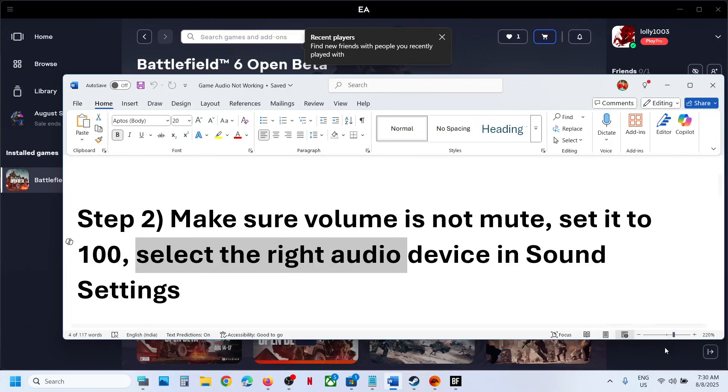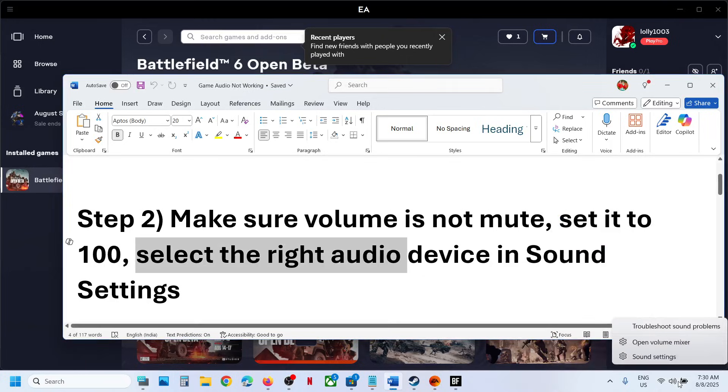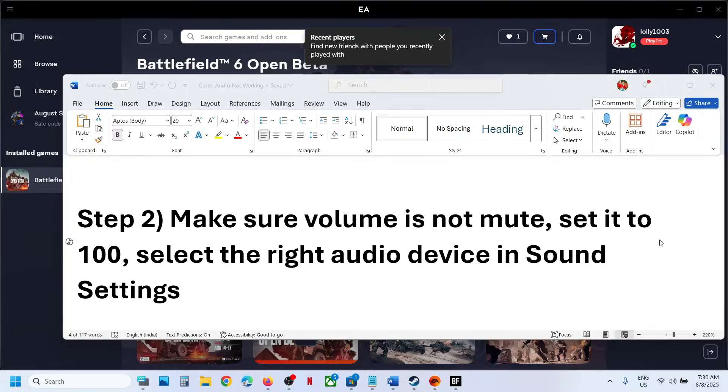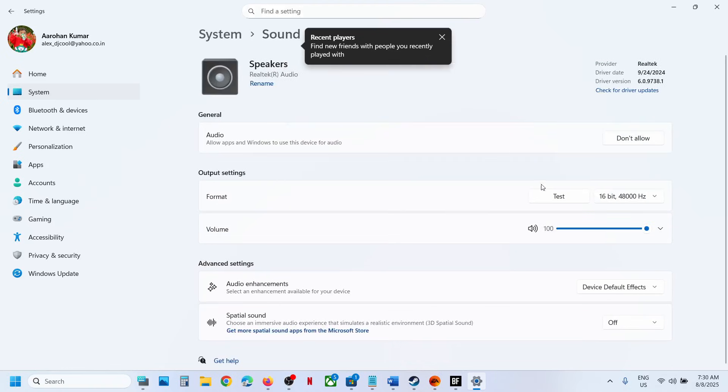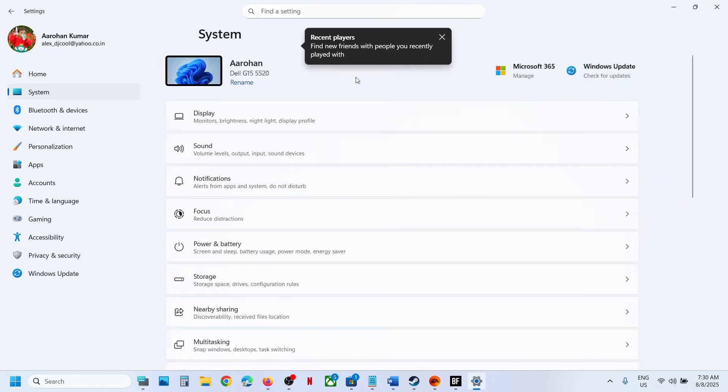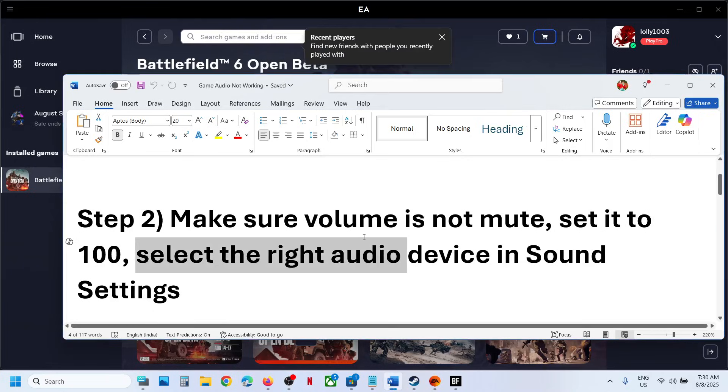Also select the right audio device in Sound Settings. Right-click on the speaker icon and go to Sound Settings. Make sure that your speaker is selected — in my case it's the internal one. Select your speaker and then check.